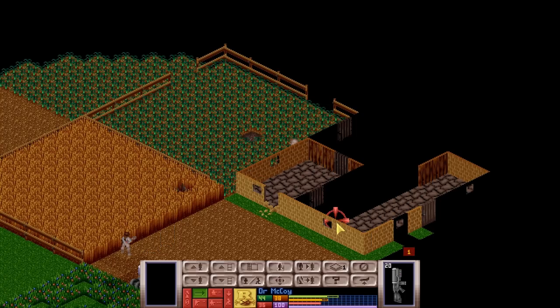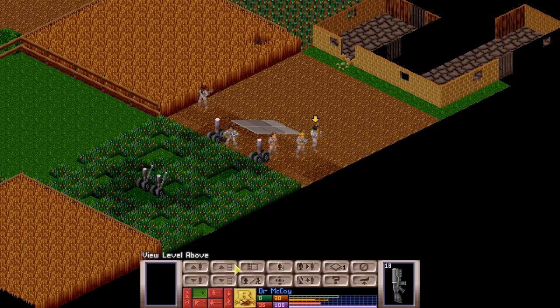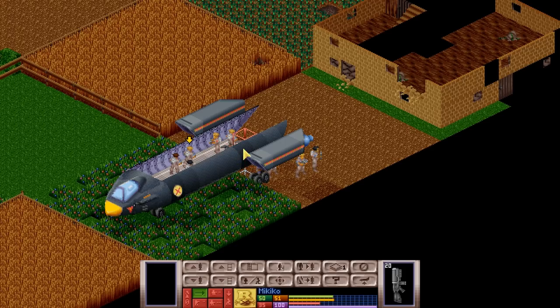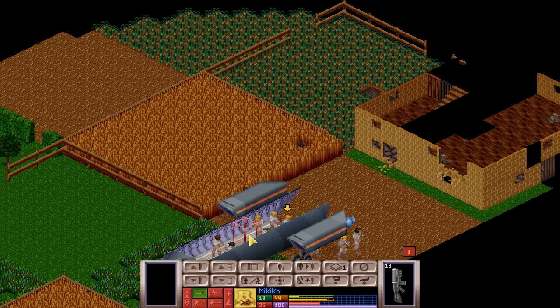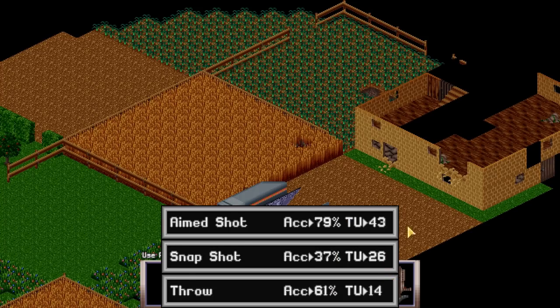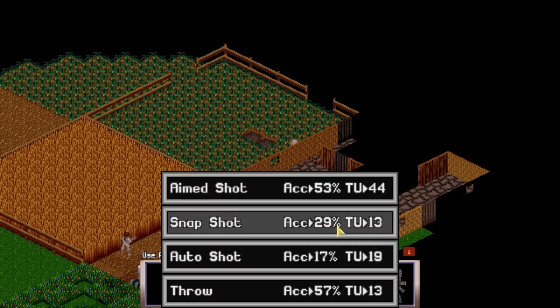Everybody kept trying to shoot this alien and they all kept failing. I should probably do the more accurate shots, but we don't really have the liberty of deciding we can actually win, because we don't want everyone to die. That said, if this alien has a grenade we're pretty much doomed — the grenade can just be thrown at the entrance to the Sky Ranger and we'll lose pretty much every single soldier we have. Let's try a few very inaccurate shots — a miss and another miss, yes, although we did get that wall.